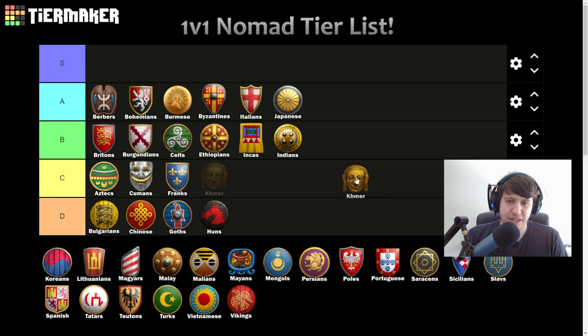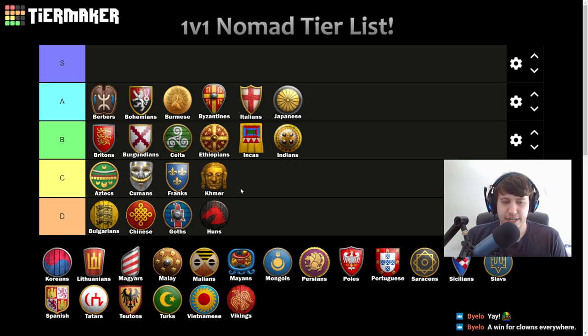Khmer going in C tier. You do benefit a lot from not needing to build specific buildings to get to the next age. But you don't really want to do a lot of farming on Nomad, at least not until much later on — and that's a huge part of the strength of Khmer. Other than that, you don't really have anything to help you with water control.